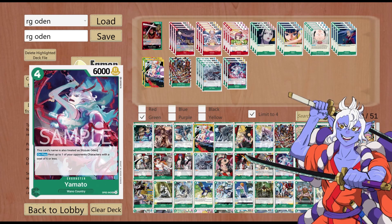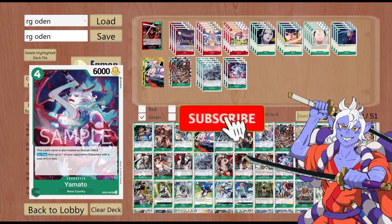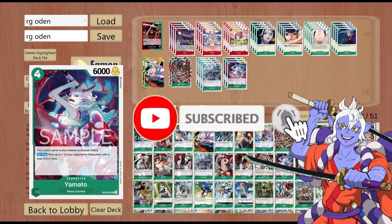On to Yamato — 4 cost, 6000 power, Strike. This character's name is also treated as Kozuki Oden. On play: rest up to one of your opponent's characters with a cost of 6 or less. Really really good — it procs the leader effect to give it 1k counter, and it's a 4-cost 6k body.